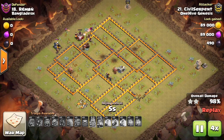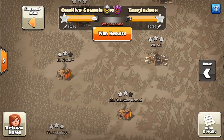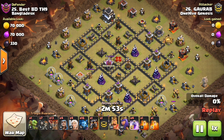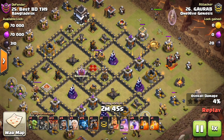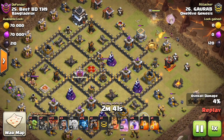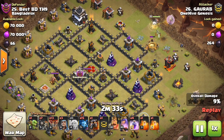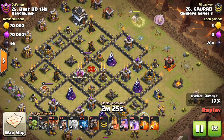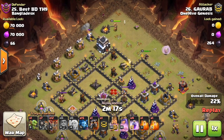As far as this update goes, the only thing I see having a significant impact at Town Hall 9 are the new level 4 P.E.K.K.A.s. I've been trying them out in the developer build and will have a video posted very soon. It'll show attacks and what I think is going to be the most powerful attack type using these new P.E.K.K.A.s. You can throw it in with a kill squad or do a more P.E.K.K.A.-heavy attack — either might make three-starring a little bit easier, but I doubt it'll be an overpowered attack like we saw with Witches.